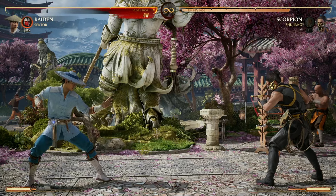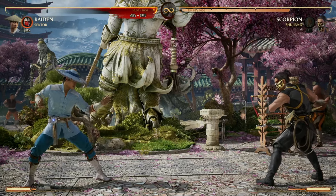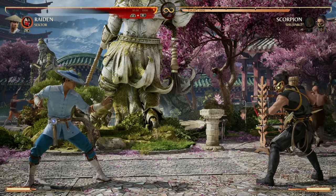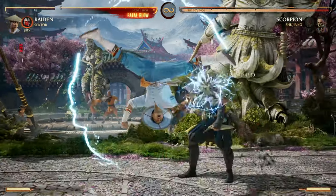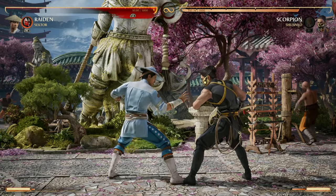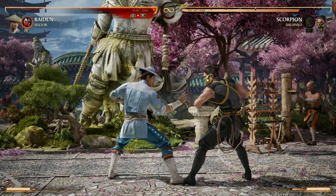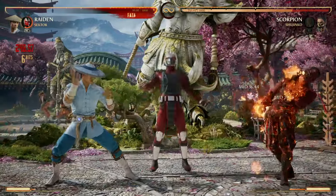The best part about that move is that our opponent goes back to a stand, whereas normally they'd be knocked down. That negates our opponent's ability to do a wake-up attack on us. Normally after a combo, your opponent can either wake up with a cameo or do their own wake-up attack, but Sector's fire blast negates that ability.